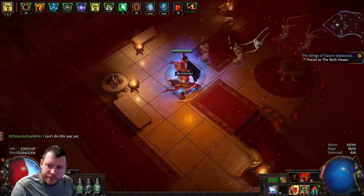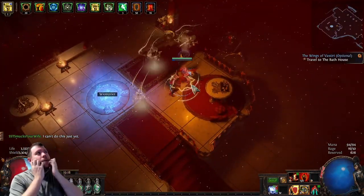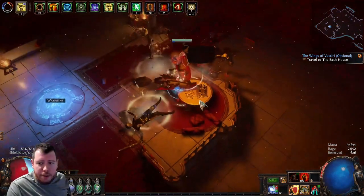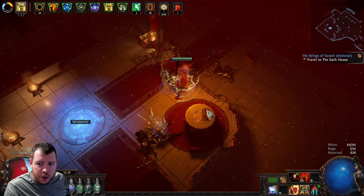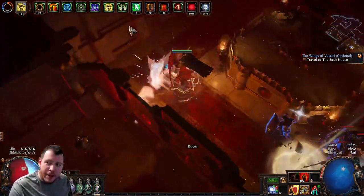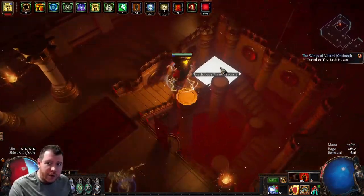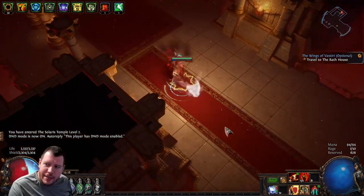In Solaris Temple Level 1, you can follow the carpet but it doesn't always work out. Keep going, grab the waypoint. Remember what I said for Act 3 — there's a table in front of the waypoint, and whichever side has four cups on the tray, that's the direction you go. There are four on the top of the tray so we go that way. There's the door for Level 2 — the tray of cups helped me there.